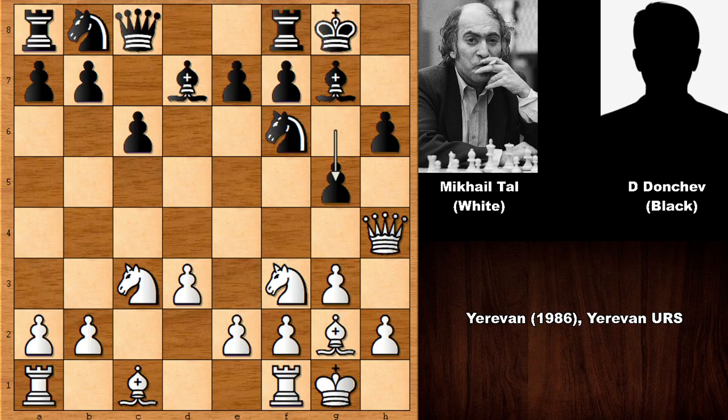Tal played a typical Tal move — he played Bishop takes on G5, sacrificing the bishop. According to the computer chess engine, Black is actually better in this position after capturing the bishop; the engine gives Black a minus point advantage. So H takes on G5, accepting the sacrifice, and Tal captured on G5.